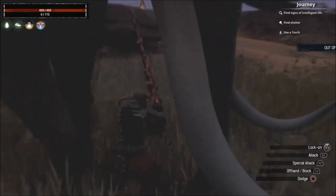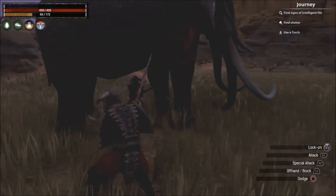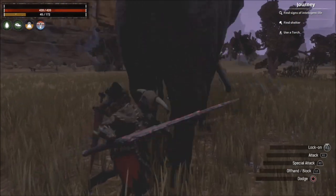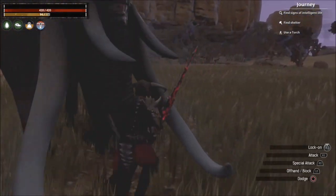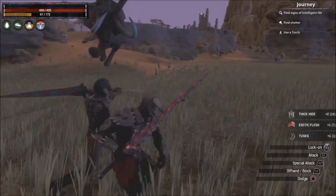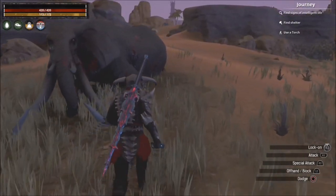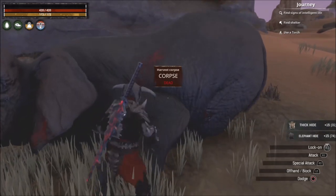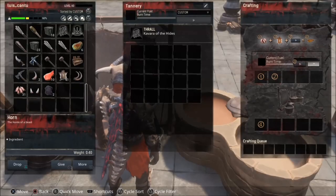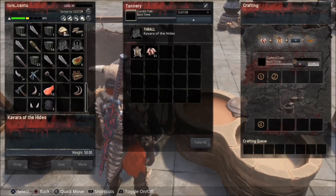You need to be careful when killing these animals — they're strong. There we go, we got the elephant. Now we're gonna use the skinning knife again; the higher tier it is, the more you get. We got exotic flesh as well.